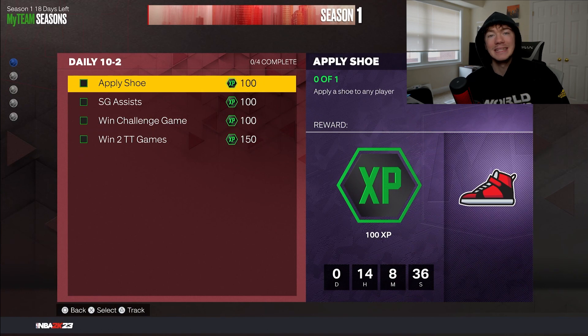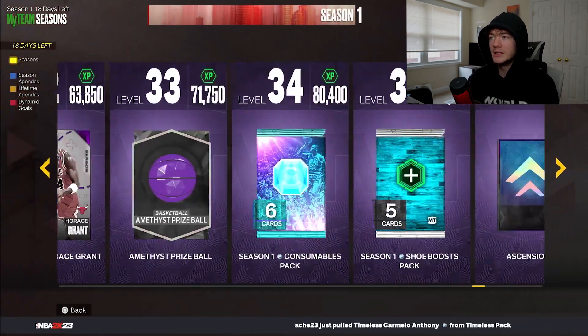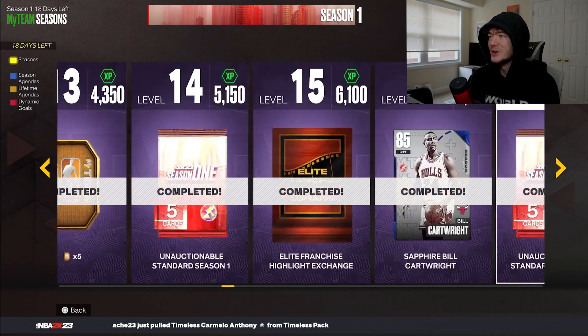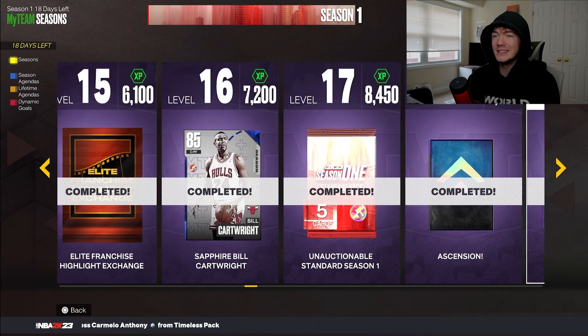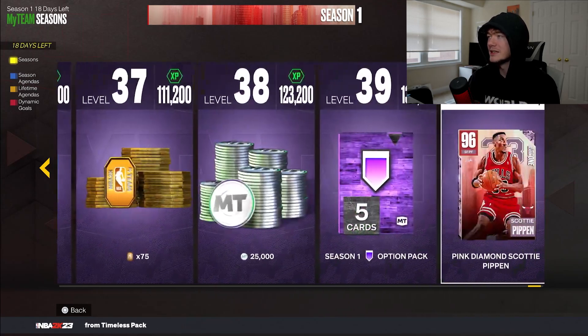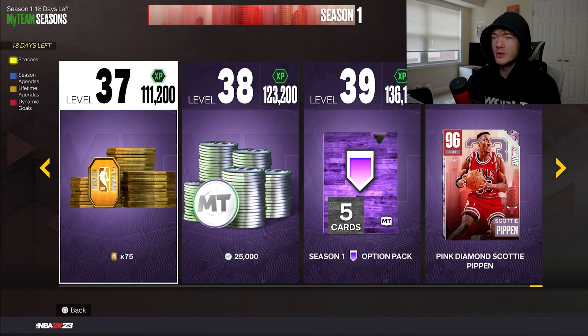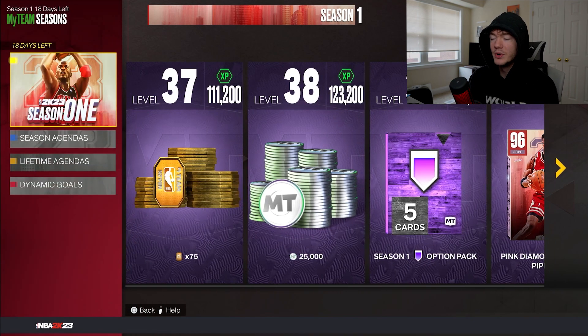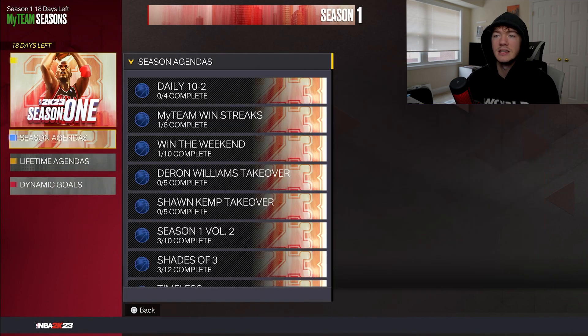The first thing I always like to talk about is daily challenges. Daily challenges are so important. This is 450 XP — multiply that by 19 days and you get 8,550 XP just from the 450-per-day daily challenges. If you just started MyTeam, you could get up to almost level 17 just by doing daily challenges and nothing else. That's actually almost enough to jump from level 37 to 38 on its own — it's crazy.